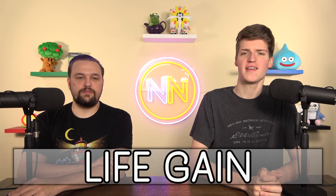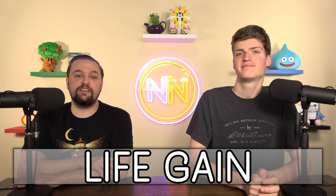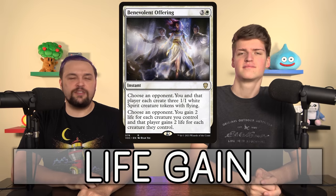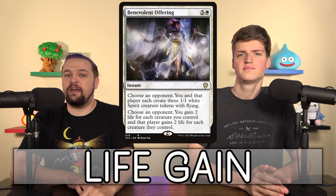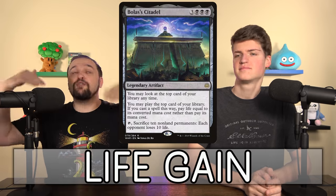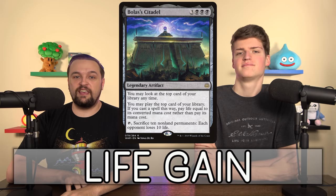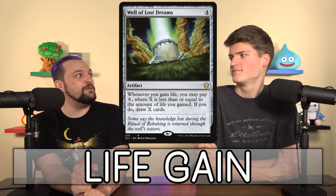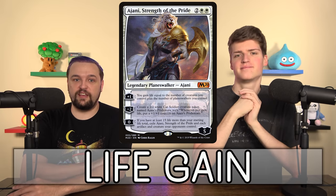Next is Life Gain. The goal is to increase your life total and utilize it to meet benchmarks, pay it for advantage, and increase your staying power. The checklist: you need cards that gain you life — Soul Sisters are some of the best, and Benevolent Offering is one of the best ways to gain a burst of life in the whole Commander format. You need ways to pay life, like Aetherflux Reservoir, Greed, or Vilis, Broker of Blood. When your life is up at 70, you can use it to gain more advantage.